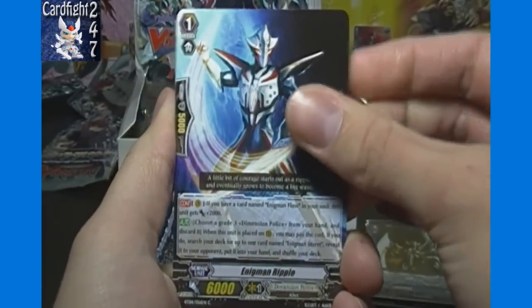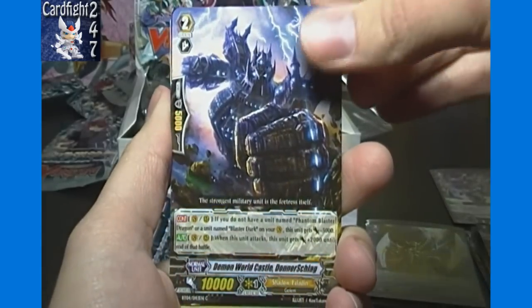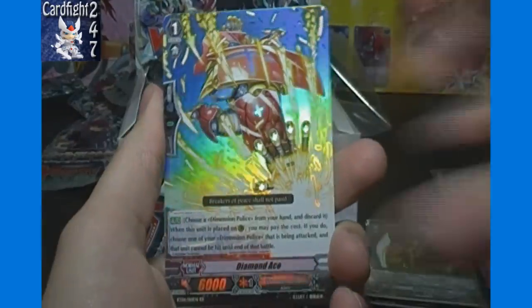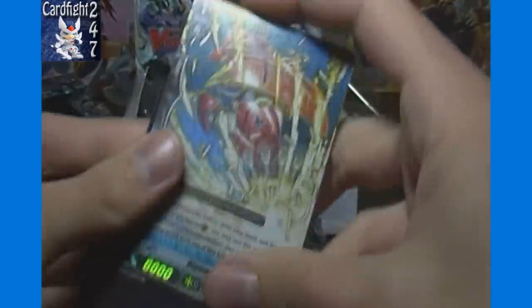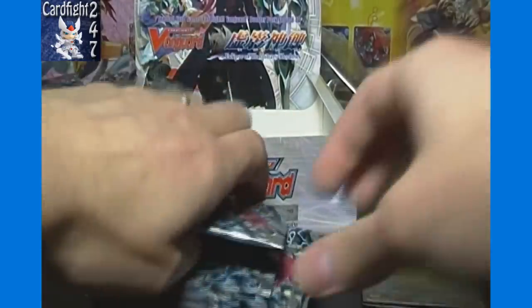Enigmund Ripple, Blau Panzer, Demon World Castle Donnerschlag, Grim Reaper, and double rare Diamond Ace — Dimension Police perfect guard. So two perfect guards, the same two we got in our previous box. Still no Shadow Paladin perfect guard, so this box is getting very similar to our previous one.